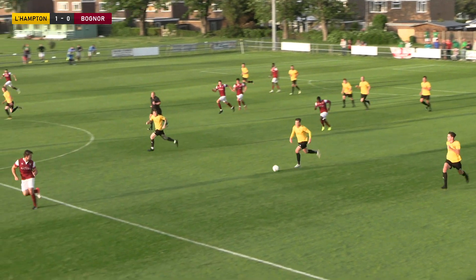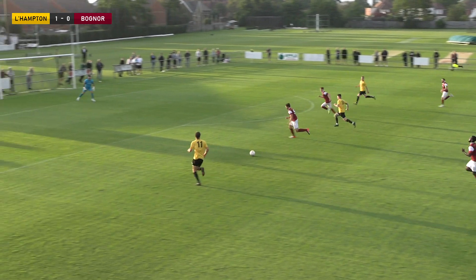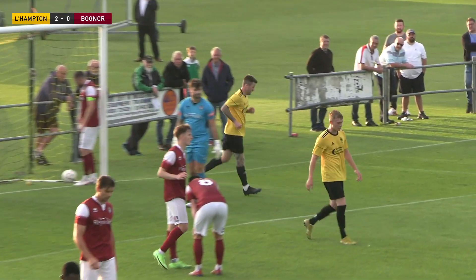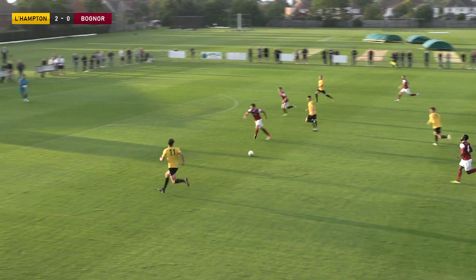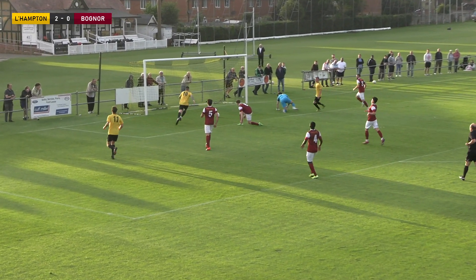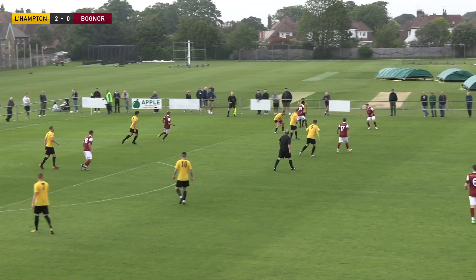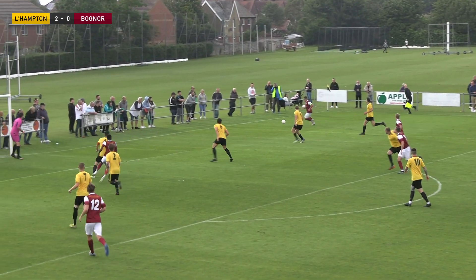Littlehampton have brought the ball away and now all of a sudden it's four on two — a golden opportunity. Ben in towards James, across it goes, slid in and it's a goal on the goal line by George Gaskin — number two! Slid in there by the Rocks player and Gaskin with a blast from about a yard out. 44 minutes, Littlehampton two, Rocks nil.